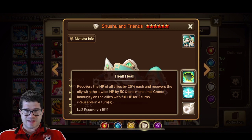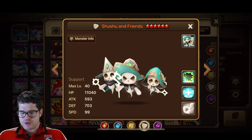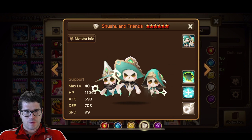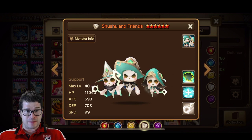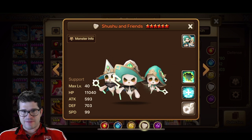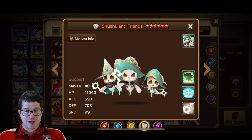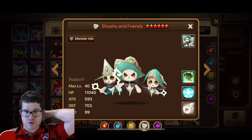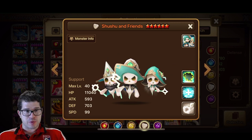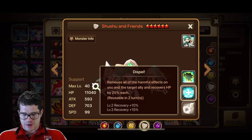It doesn't deal with debuffs though — no cleanse. So it's a little less versatile but a little more heal. The element neutrality is probably working in its favor; not a lot of people have element-neutral healing they would use. I don't know that you bring this to RTA. Just pure healing, I feel like, is not quite enough. If you were going to bring an element neutral healer, you'd probably bring Bella over Shushu because it's got defense break, strip, and bar boost. This one looks tempting and good, but I don't know that it'll see play in RTA.